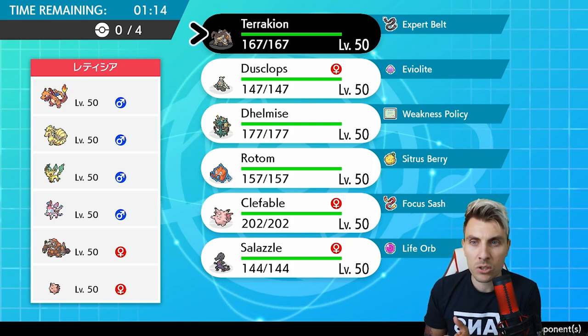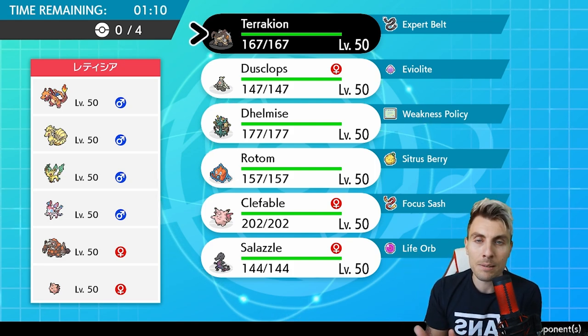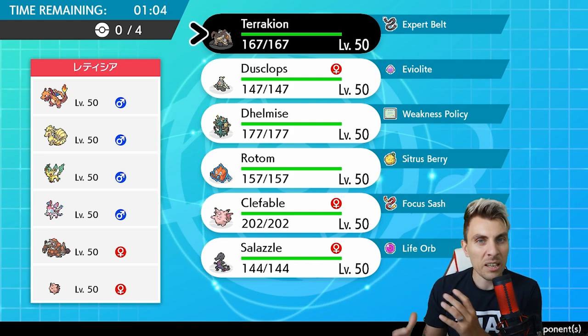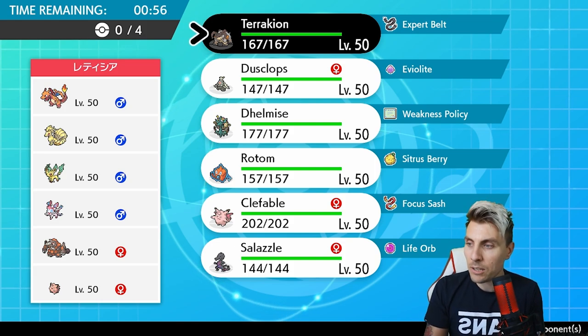We've got a Trick Room mode with Delmise as the main centerpiece of the team. With Dusclops, Delmise has the Weakness Policy so we can Shadow Sneak it and activate the boost, then back up the rest of the team with redirection support from Clefable and Rotom-Wash. We'll get into the ins and outs of the team as we get deeper into the episode, but we'll have a couple of games to showcase what the team can do.